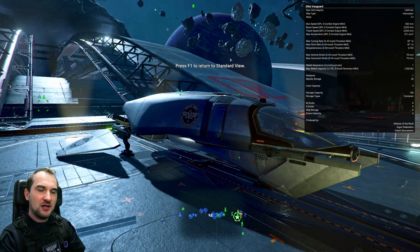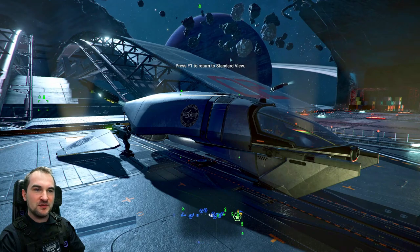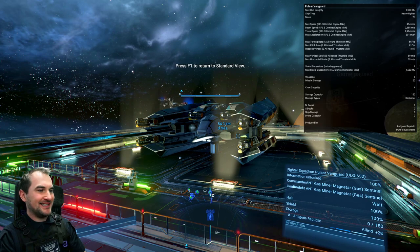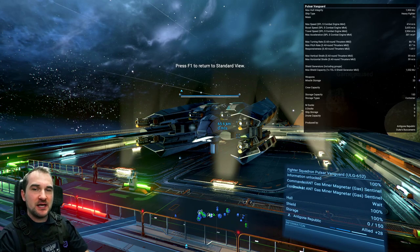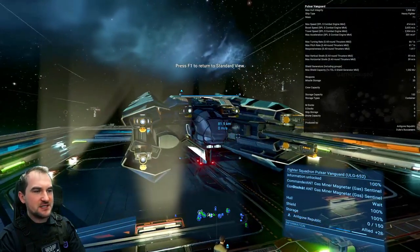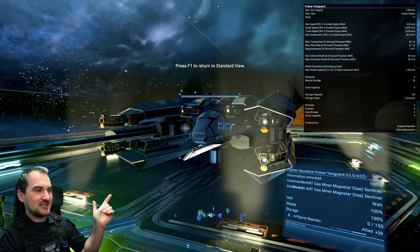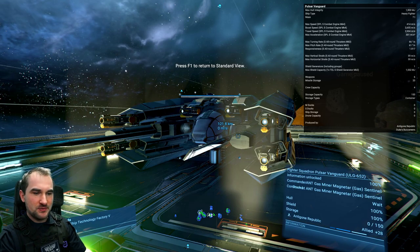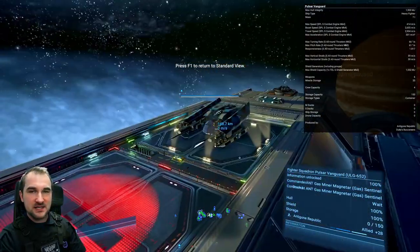Now let's talk about something that gives you a real advantage in fights — the ship with the most weapons. And that ship is the Pulsar Vanguard, which is, by the way, only available as the Vanguard version. This beauty has got six forward-facing weapons, so if you need a lot of damage output, this is your go-to ship. That way you can put a lot more weapons on an S-Class fighter squadron than on any other S-Class fighter.